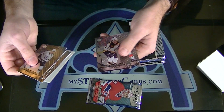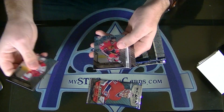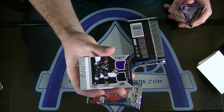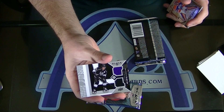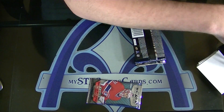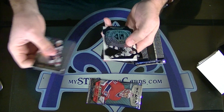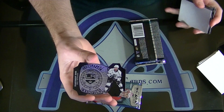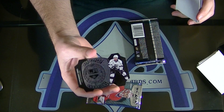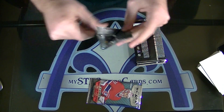Wennberg base pack. Anze Kopitar for the Kings. Mike Richards championship rings for the Kings. For the LA Kings — Volk got that ring, man.